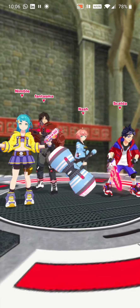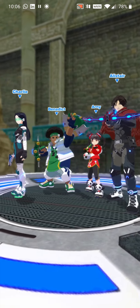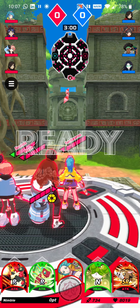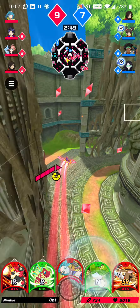This is our team — Nimble over there on the left side — and these are the opponents we'll be fighting against. We are ready, and we are off to a good start trying to collect some orbs here.